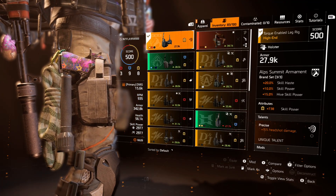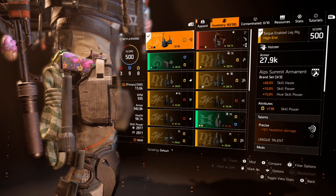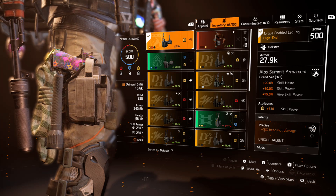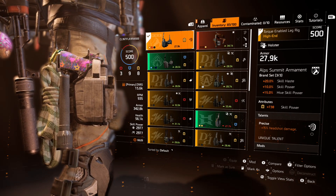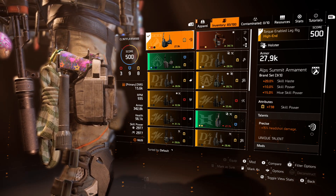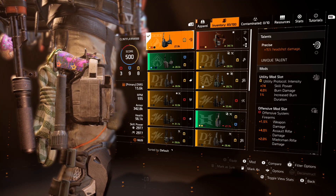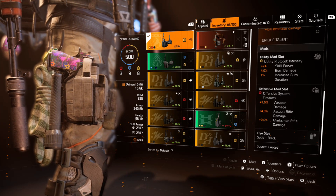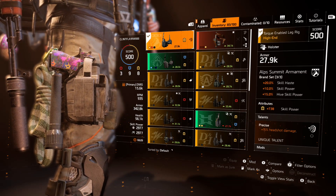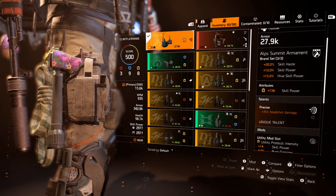The holster is the third piece of Alps Summon Armament with skill power and the talent Precise — 15% headshot damage. You could go Destructive for 40% damage or Devastating for 5% weapon damage, but I've opted for Precise to be as accurate as possible. I try to aim for heads and pop them. Mods include skill power, burn damage, burn duration, weapon damage, AR damage, and rifle damage. I need this piece's two mod slots to get the extra 4% AR damage.